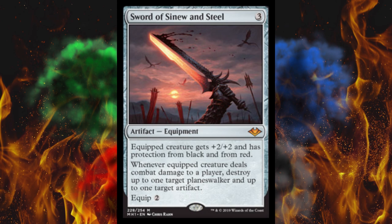At least they didn't give the sword indestructible — that would have been annoying. At least you can nuke it with Naturalize or whatever, exile it somehow. Or just do what my commander deck does, and every time somebody swings at you, end their entire career.